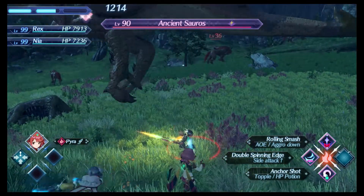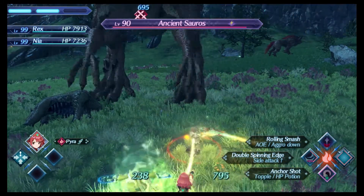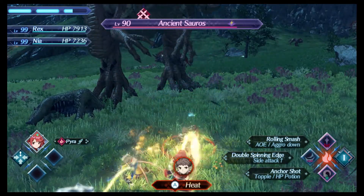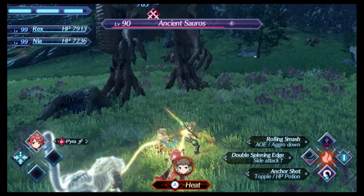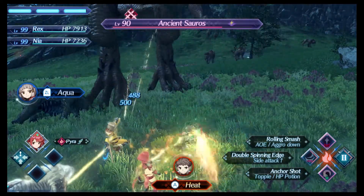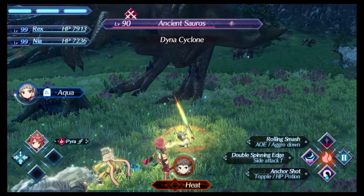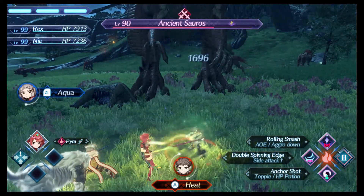I'm just going to start off this fight and then explain as we go. As you can see, if you look on the screen, it says Dino Cyclone right under the Ancient Sorrows name. Dino Cyclone is an art that this enemy can use.